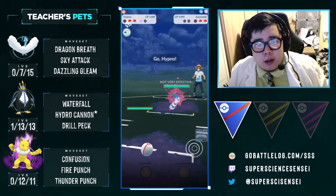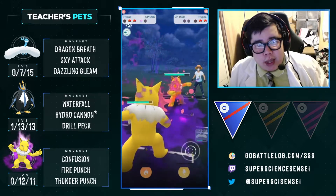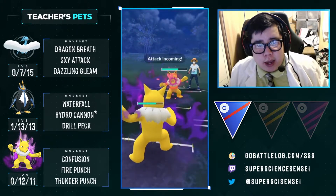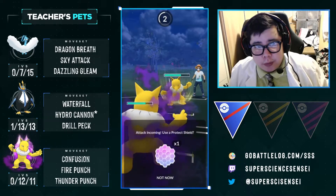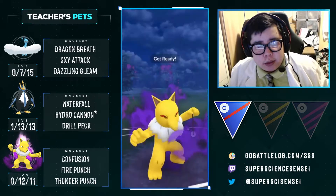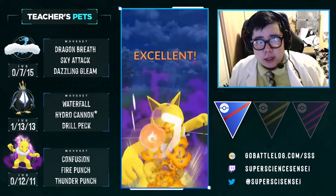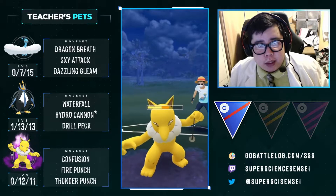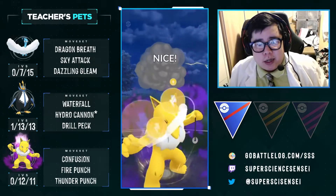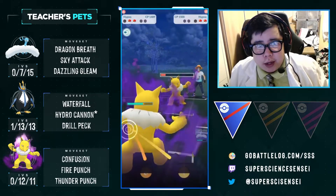They go to Azumarill — so it was a bad call assuming that was a Scrafty. Now they go back into their Hypno. We have one shield. We don't know if they have Shadow Ball, and we have to respect that. They're at five Confusions and could have Shadow Ball on us. We sneak an extra Confusion on top. We're going to have to shield — and they do bait with Foul Play. We were thinking about not shielding there, but we do get the Fire Punch off. They know both our moves, but they kind of know we don't have Shadow Ball when we don't throw it while they lack shields.